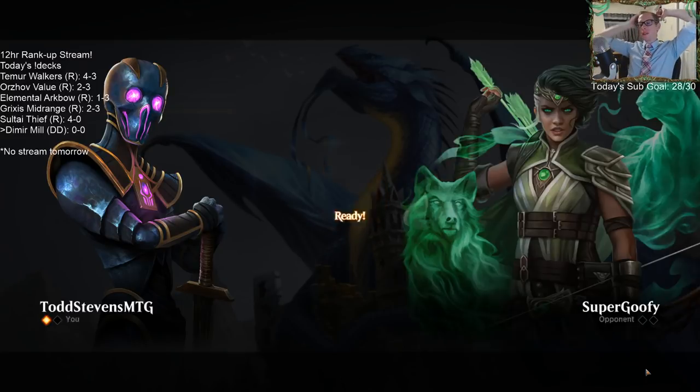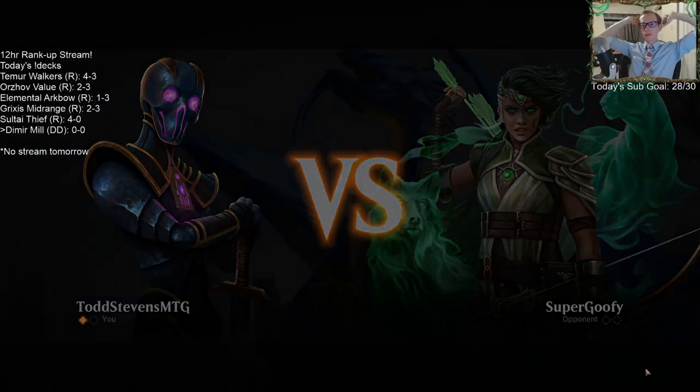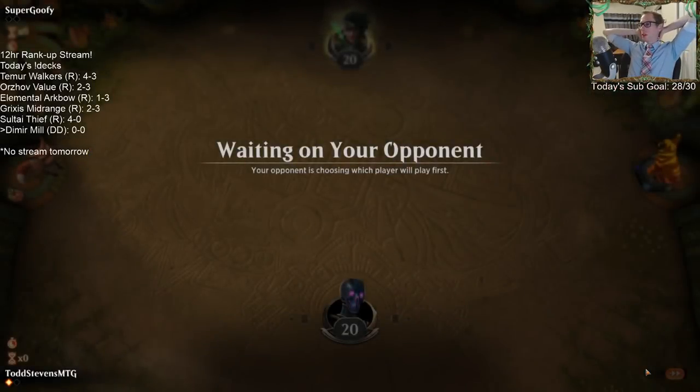I don't think we need Negate for Ugin — we already have the four Didn't Say Please and four Drown in the Locks that can be Negates. So I think we're okay on counter magic. We have eight counterspells in our deck.